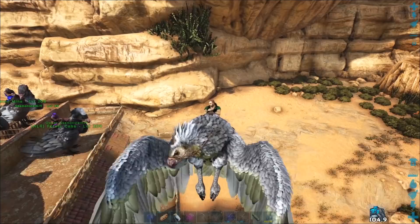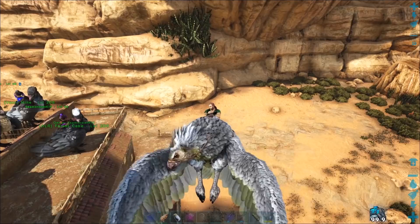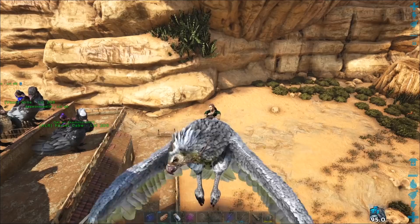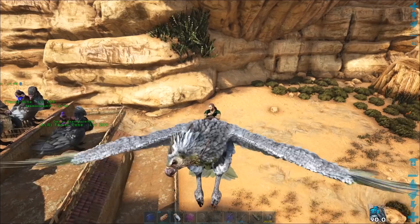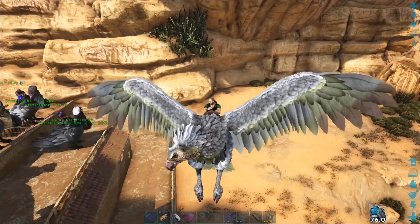Today the plan is we're going to go out for Thylas. What we're going to do is everybody heads over and we work the Thyla Triangle. There are also a couple other spawn spots we're going to hit as well. Sound like a plan, everybody? Because if everybody can come away with a Thyla, that would be wicked cool. It may take us a while, but it'll be totally worth it.